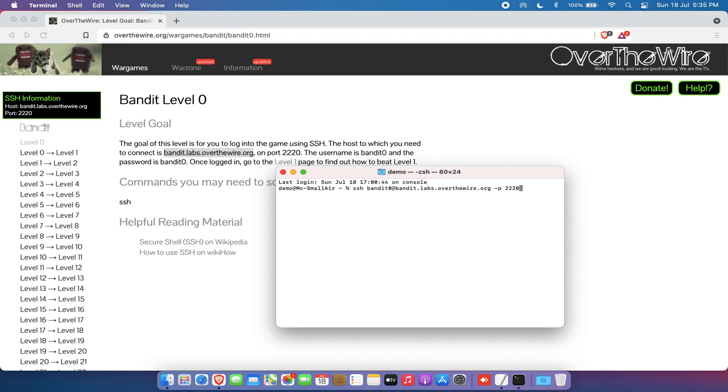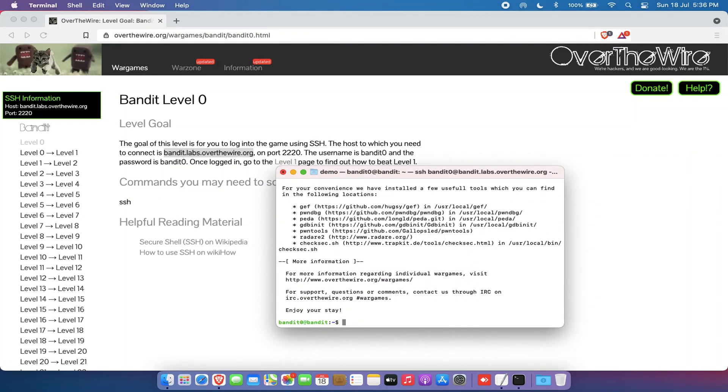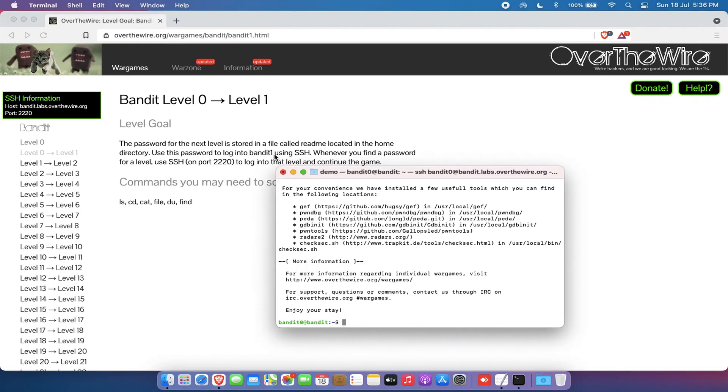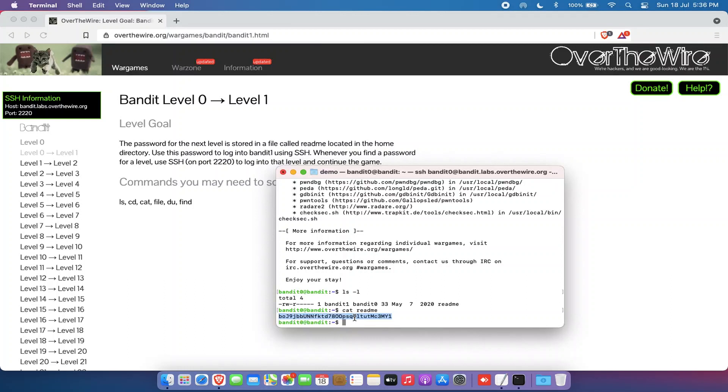If you're logging in through Windows, you can use software like PuTTY, Solar PuTTY, MobaXterm, or any other SSH software you're comfortable with. We accept the key and enter the password — we're in. The instructions say the password for the next level is stored in a file called readme in the home directory. Let's list the files: yes, there's a readme file. We read it with the cat command: cat readme — and we have the password for the next level.